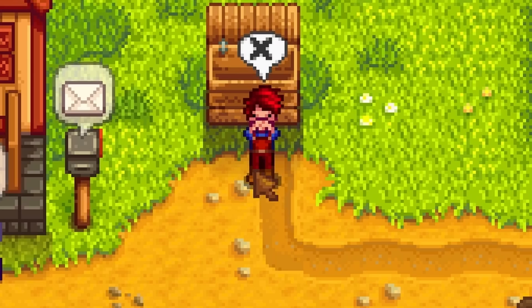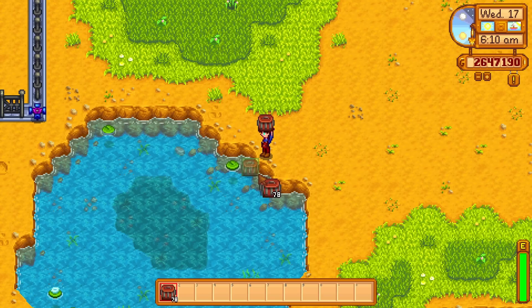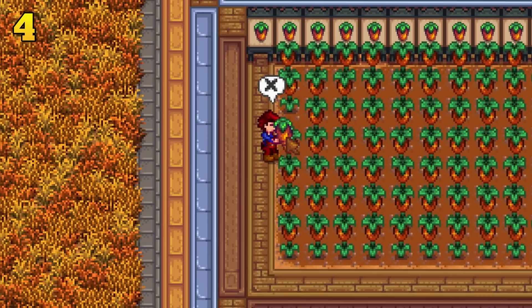Instead of immediately selling these, turn them all into sashimi. These crab pots can make me about 4,000 gold every single day. Multiply that over an entire season and you will be making tons of passive easy money with almost no effort once you set it all up. This works best if you place them in a convenient spot like right on your farm. The luremaster profession will allow you to ignore bait, however this is not as good as you will mostly be getting trash items. You could recycle them but that is an extra step.